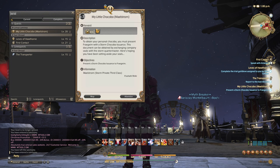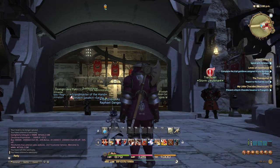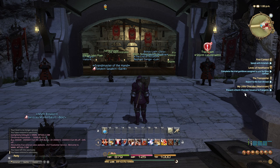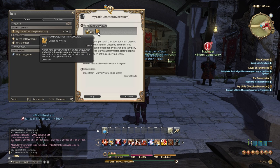These are the story quest icons — they have a large fire symbol on top. You want to do those all the way until you can join one of the factions. In this case, I'm part of the storm faction.